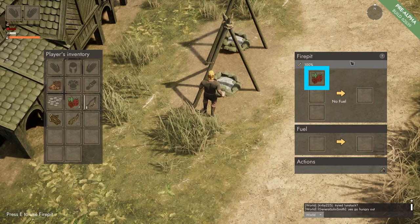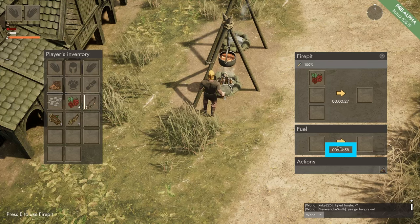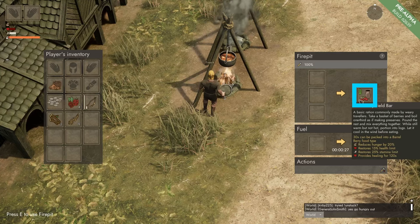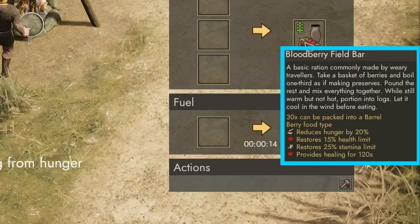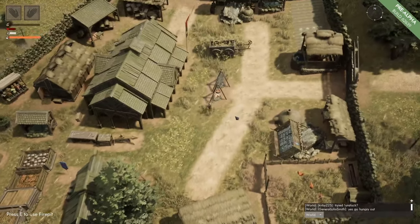We press E to open the fire pit and if we left click on the berries it goes into the production panel. If we now put in some fiber into the fuel part of the fire pit we can see that it takes 30 seconds to make a blood berry field bar. Once the timer is over we can see that we have a blood berry field bar, and at maximum it reduces hunger by 20%, restores health by 15%, and restores stamina by 25%.